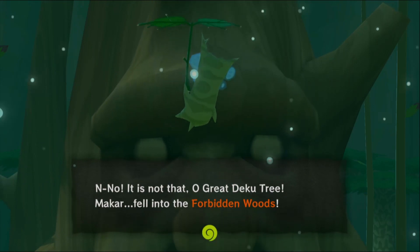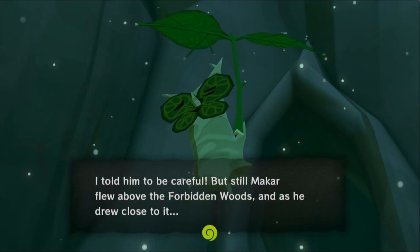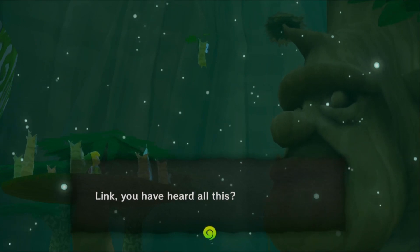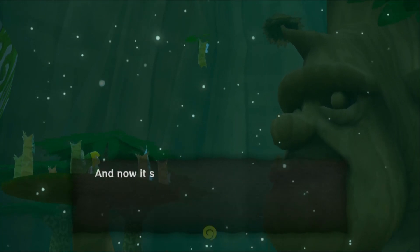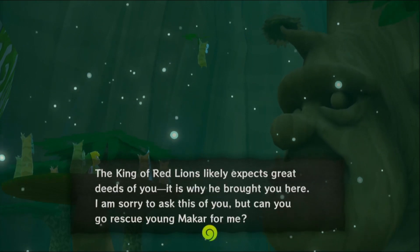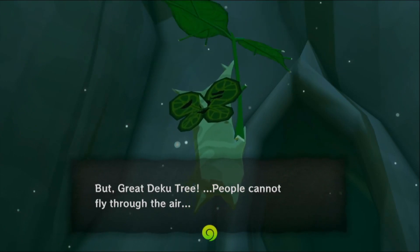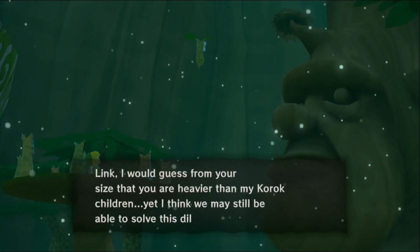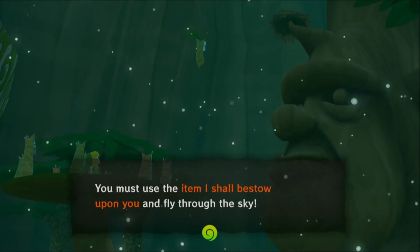A Korok named Makar has fallen into the Forbidden Woods. The Great Deku Tree explains: 'The Forbidden Woods are right beside the Forest Haven — a vile place home to evil beasts, and now they've taken a child.' He asks Link to go rescue young Makar. A Korok points out that people can't fly through the air to enter the woods, but the Deku Tree says to use the item he's about to bestow and fly through the sky.